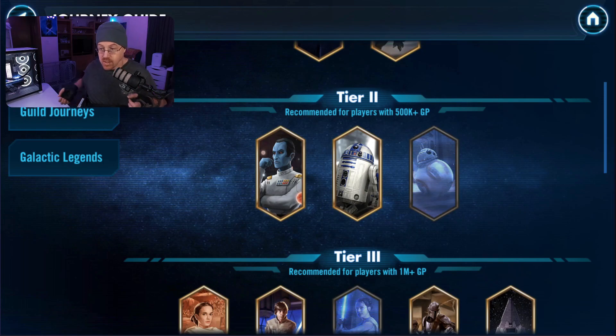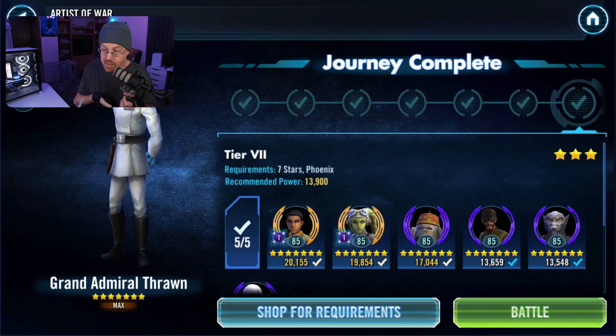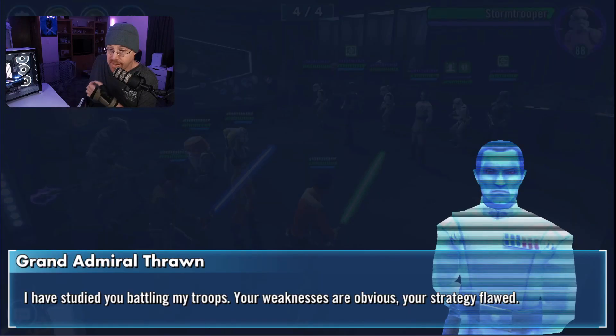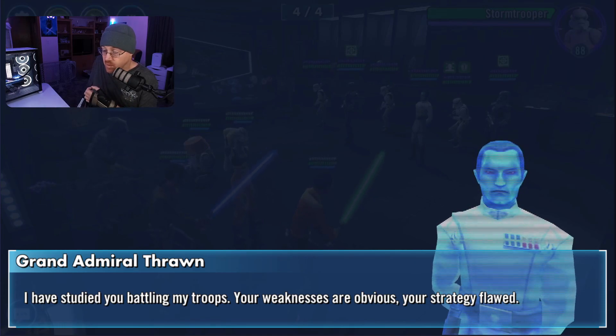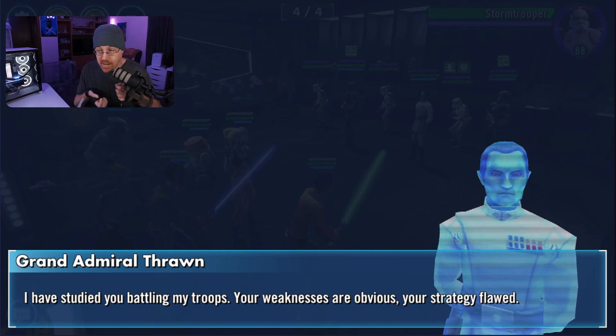Once you get Emperor Palpatine unlocked using Phoenix Squadron, let's move on to tier two. Looking through tier two, you can see the requirements for each character, and in this case, Grand Admiral Thrawn requires Phoenix Squadron to unlock him as well. You have to fight through waves of Empire troops, and as you go through the different steps to get Grand Admiral Thrawn unlocked using your Phoenix Squadron, your ultimate goal will be to get him to seven stars. You actually have to face him in the final encounter and beat him to get him unlocked.